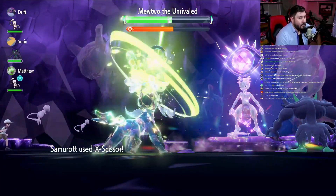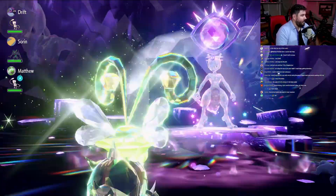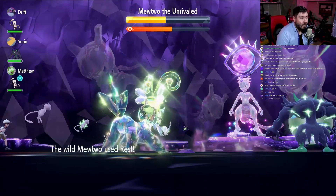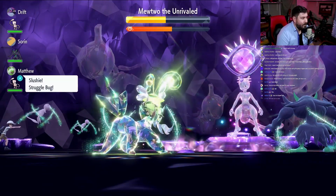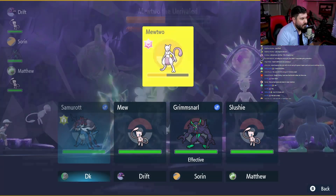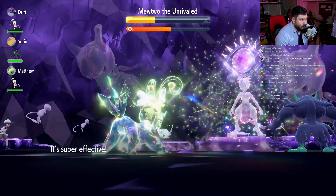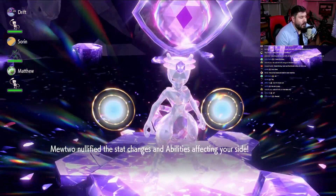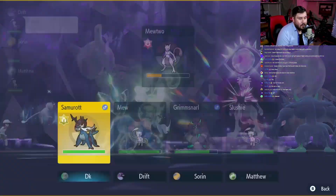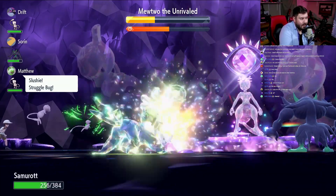X-Scissor comes in, drops us down past shield at this point. Mewtwo removes status effects from itself and tries to Rest — it's not going to happen. Struggle Bug goes out, does the thing. Spirit Break does the thing. Mewtwo's already back down at minus two, which is fine. Life Dew's going to be really important here to keep us healed. X-Scissor just does all the work. Mewtwo's going to remove stat changes from my side, which is fine. I just need to make sure I stay alive — with Special Attack being as low as it is, I should easily survive everything else coming at me.